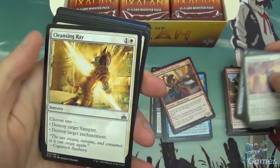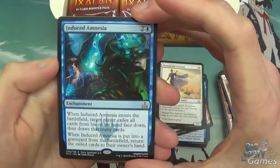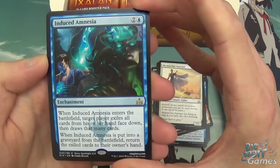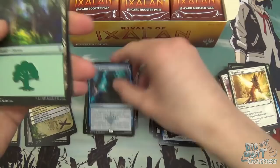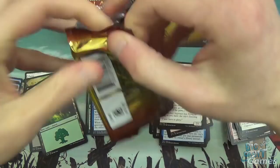We're already getting a lot of doubles of the commons. Gleaming Barrier, another Cleansing Ray, Skymarcher Aspirant, Flood of Recollection, Golden Demise, and Induced Amnesia — a 3-mana enchantment. When Induced Amnesia enters the battlefield, target player exiles all cards from their hand face down, then draws that many cards. When it's put into a graveyard from the battlefield, return the exiled cards to their owner's hand. So you get a new hand and get your old hand back when it leaves. And Merfolk tokens — you'll need a lot of those if you're playing the Merfolk deck, as there's a lot of stuff that generates 1/1 Hexproof tokens.